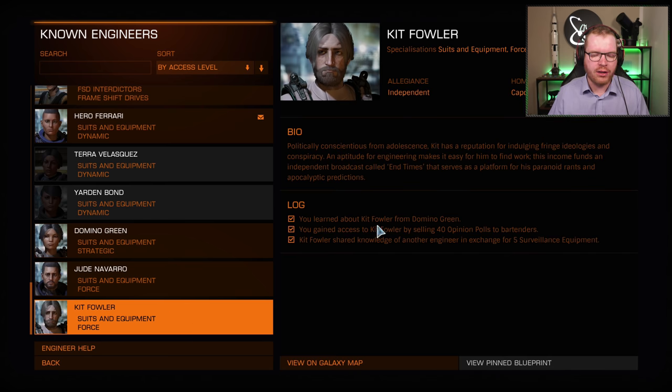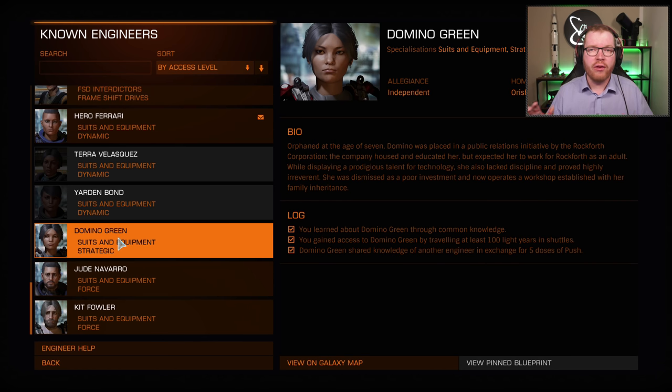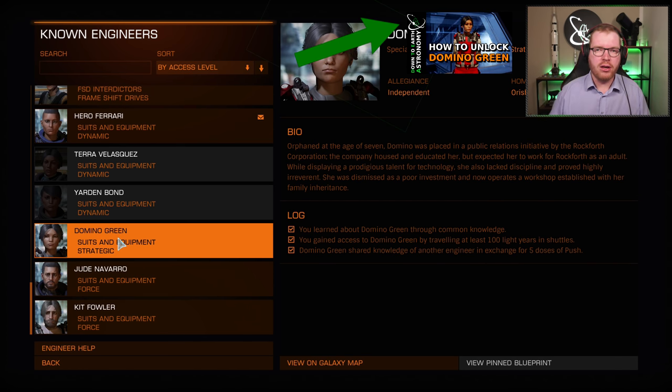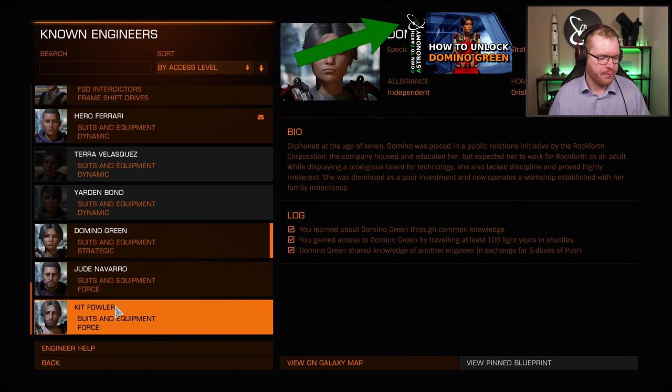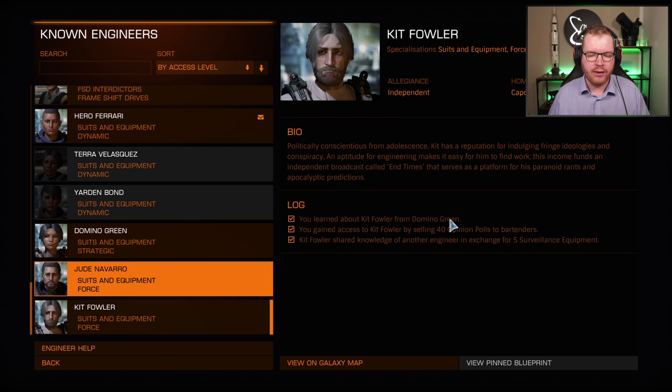First of all, we need to learn about Kit Fuller by completing some steps for Domino Green. I already have a video up on Domino Green — check that out if you're interested. So in order to actually learn about Kit Fuller, we need to get that from Domino Green. You should have that done, so let's move on.